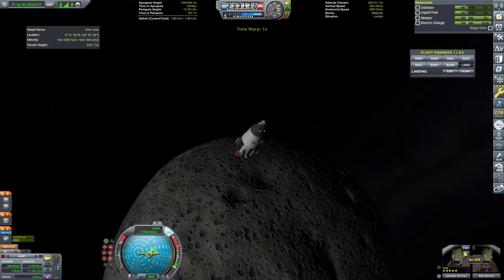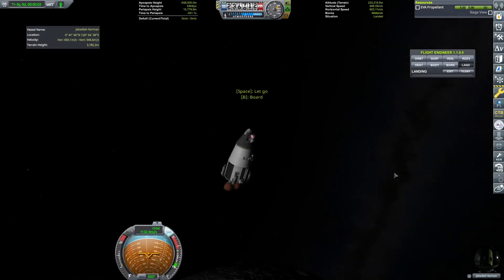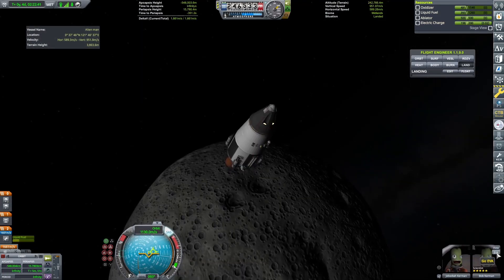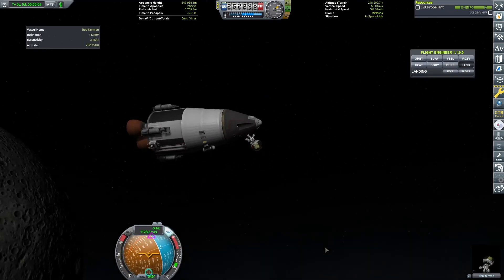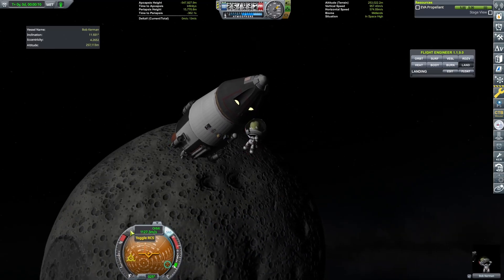Guys, something weird is going on. The entire craft is shaking like crazy and the map does not show me any destination or path. I think that anomaly did something to our ship. Bob is gonna go out and check if he can fix anything. Oh no — Bob? You okay?